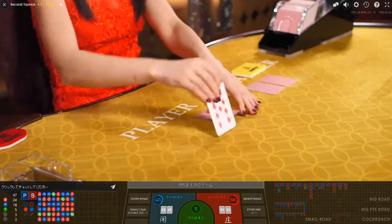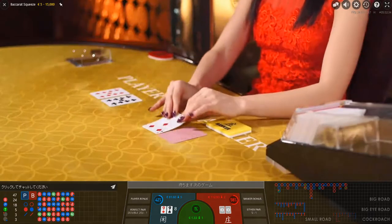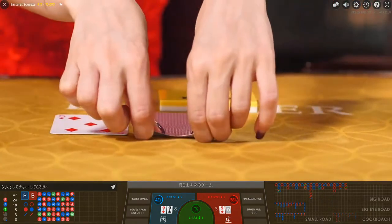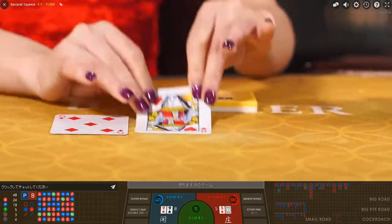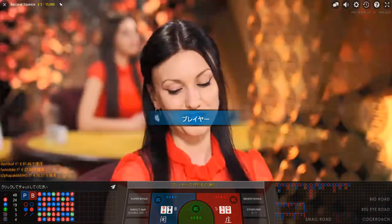Let's start from the player's side — and here it comes, an eight. Banker's first card is a five. What about four to get and finish this round with a winning? No — here is a picture card. Player's victory: eight over five.